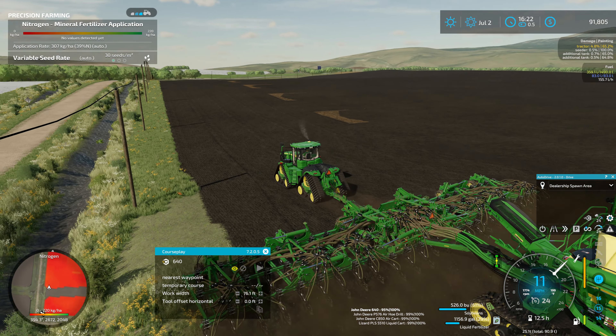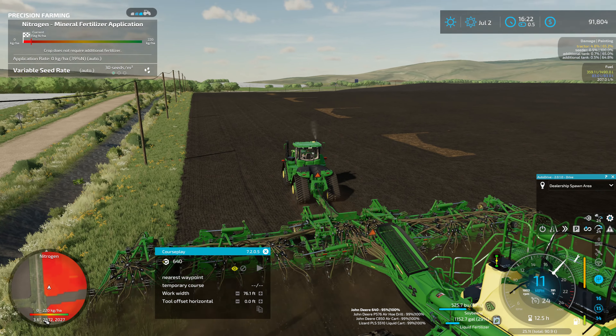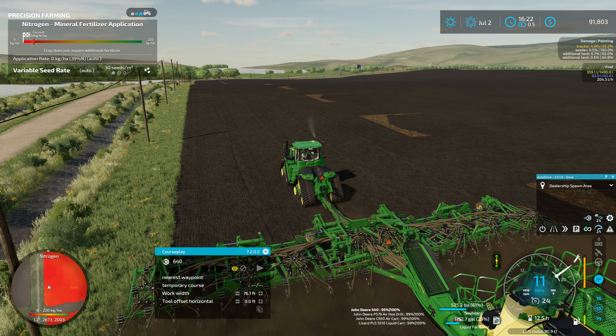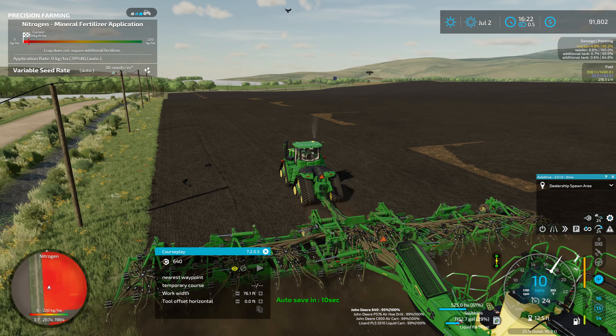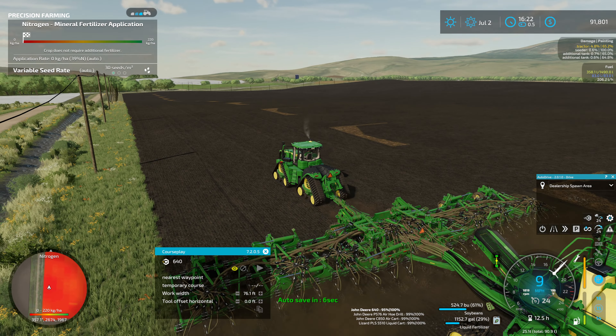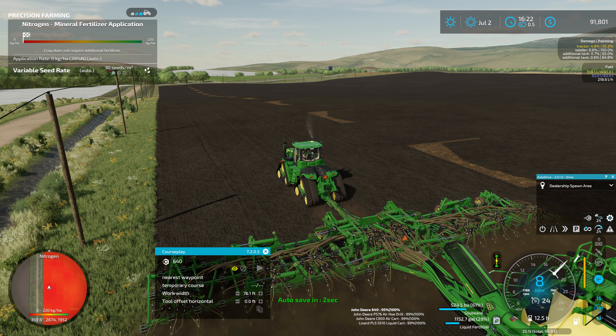I think I did a pretty good job leveling out the ditch - it's looking pretty good from what I've seen so far. We'll keep an eye on it while we plant to see if we missed anything. Also, you can probably see in the corner there I have the weeder sitting ready to go, so once we get the field planted we'll run the weeder across it to hopefully eliminate any weeds.